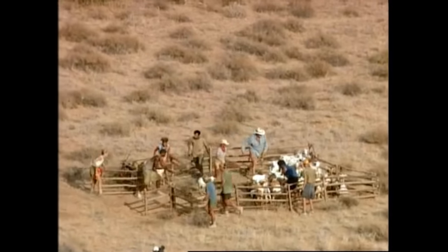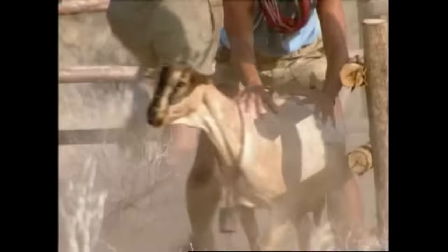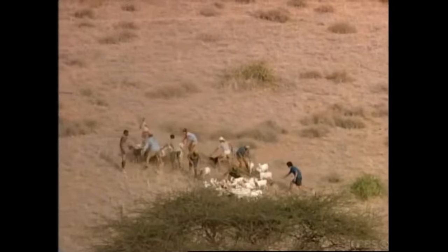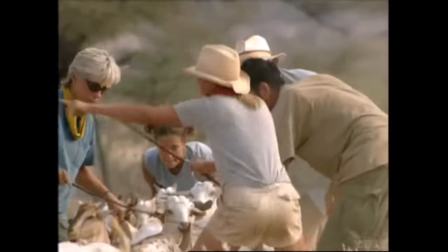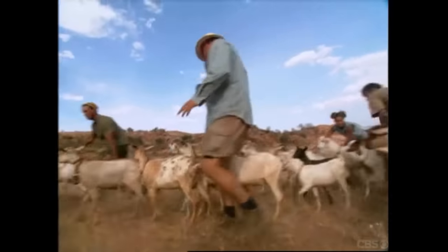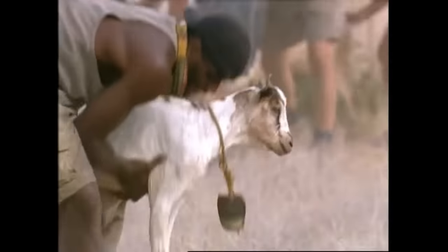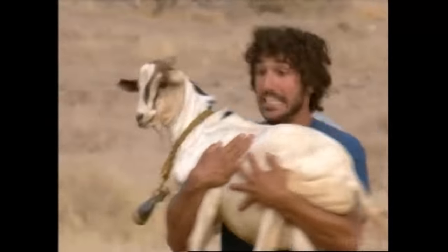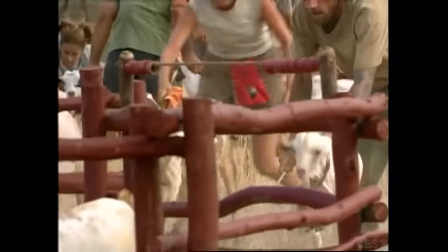As you could imagine, the difficulty with this challenge was simply getting the goats to do what you wanted them to do. Your tribe had to lead them in the right direction, while also avoiding your opponent's players, who were sometimes getting in the way, blocking you off, or distracting your goats from going in the right direction. After a short period of time, Silas and Clarence from the Yellow Buran tribe realized these goats aren't that big — there's no rule against taking matters into our own hands. So instead of herding the goats, they just picked them up and carried them to the designated pen. They also then got Ethan and Frank, two of their other tribe members, to follow suit, and this proved to be a great strategy.